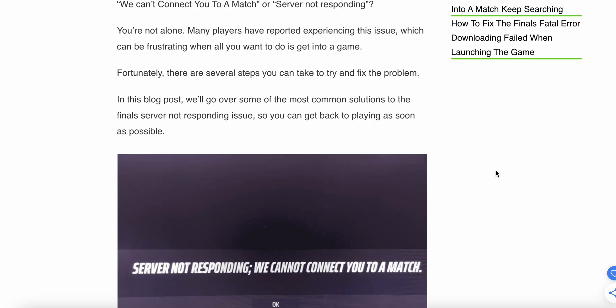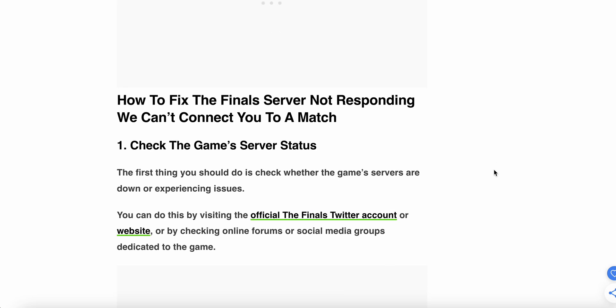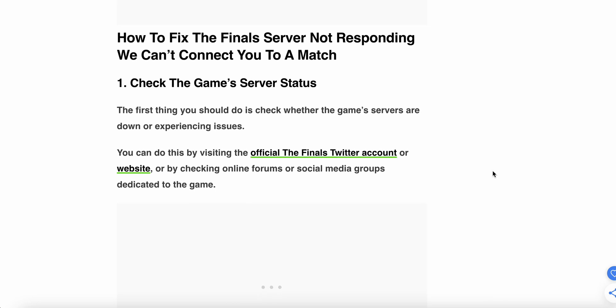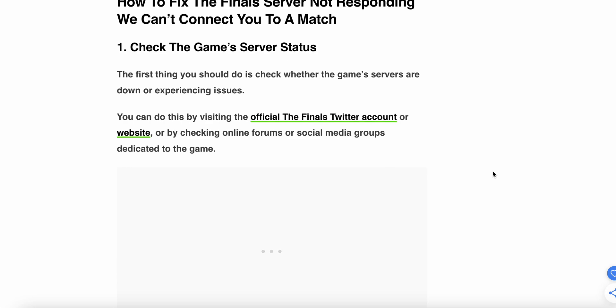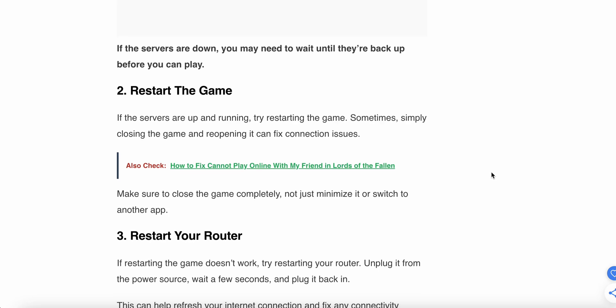We will go over some of the most common solutions. The first one is to check the game server status. The first thing you should do is check whether the game servers are down or experiencing issues. You can do this by visiting the official Final Twitter account or website, or by checking online forums and social media groups dedicated to the game. If the servers are down, you may need to wait until they are back up before you can play.